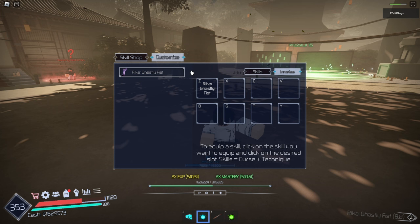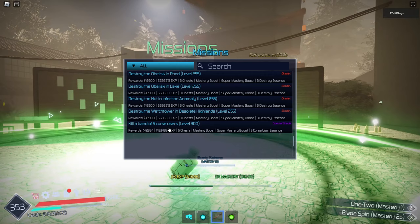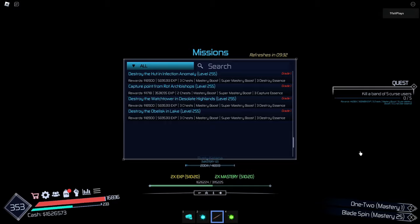Let's go back and see the new moves we unlock. Go to innates, Skill Shop. We unlocked Demonic Toss — summons Rika's hands to grab a player, whirling them far away. We're going to purchase that and put it to X. Now we can go ahead and try to fight maybe a special grade — we have to kill a band of five curse users. We're going to try that out on only level 50 mastery basically. We are level like 90 but we only have level 50 mastery moves.